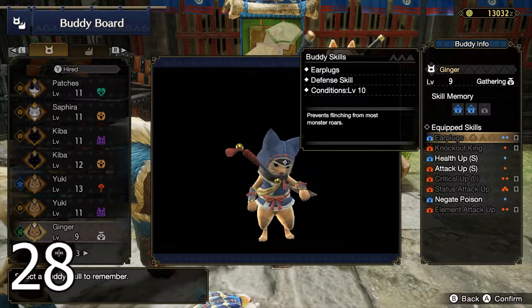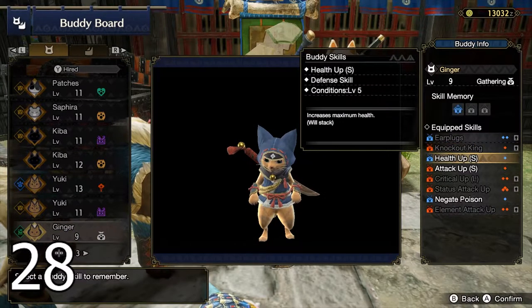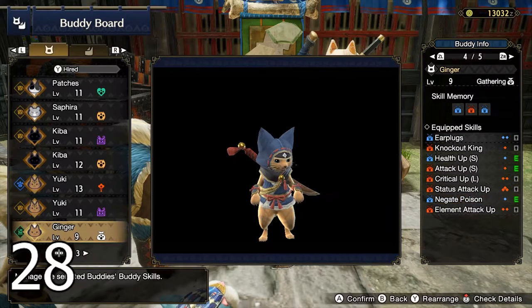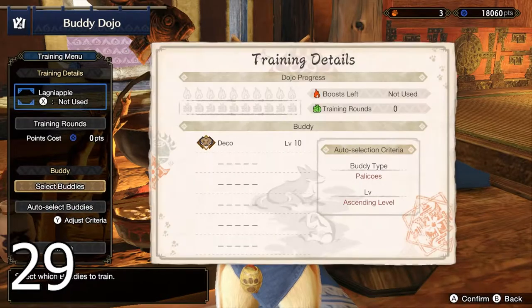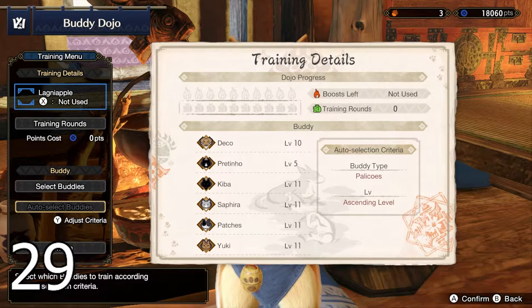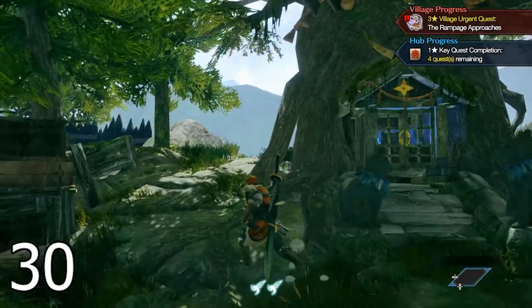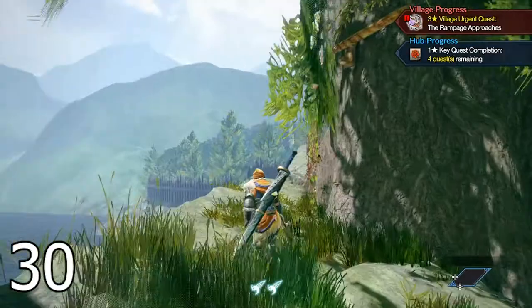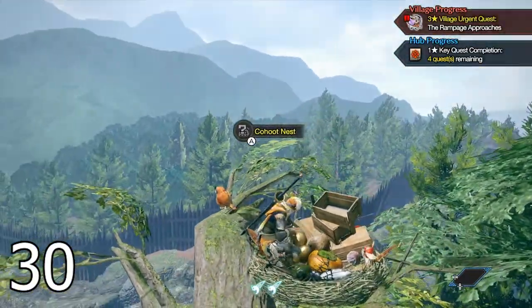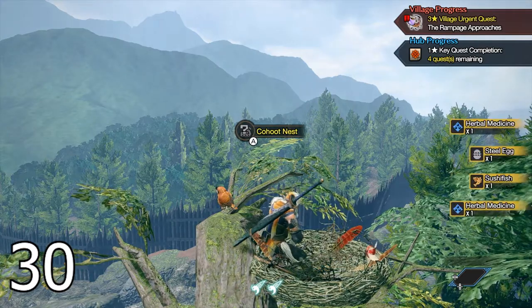When your buddies learn new skills, you need to equip them yourself, so keep an eye on the buddy board especially when they level up. To make buddy selection for training faster, in the buddy dojo adjust the criteria and press auto-select buddies. In the buddy plaza, climb the tree next to feline chief Kogarashi — at the top you'll find the cahoots nest with items to collect.